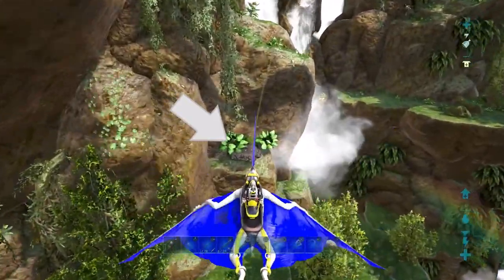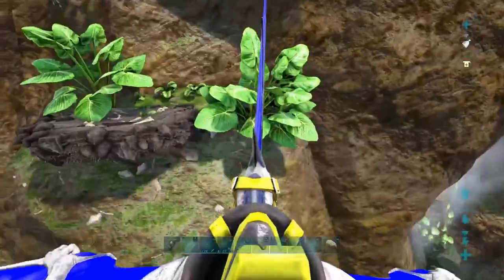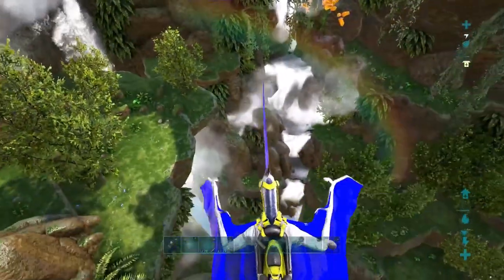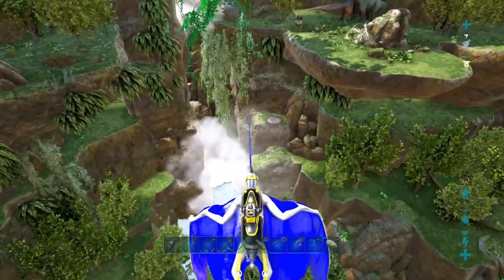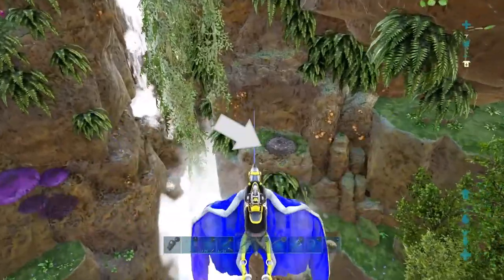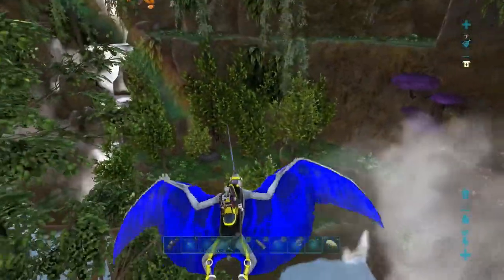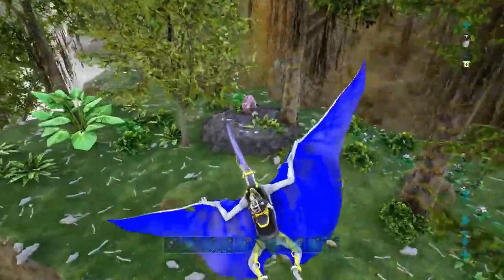Here's a nest right here. It does not have an egg in it at this time, but that is what you're looking for. And if we look around here, we'll find a few more nests. There's one there. I did see someone on a Tropical Wyvern here a little bit ago, so they might have been grabbing some eggs. There's another nest, and here's one down here — and this one actually has an egg in it.